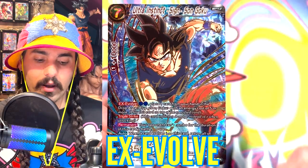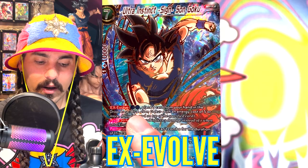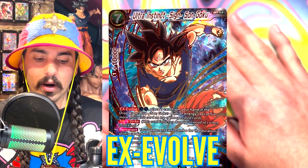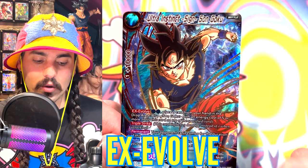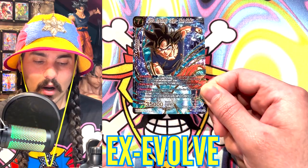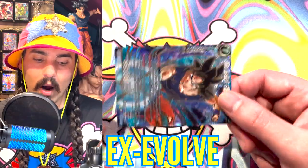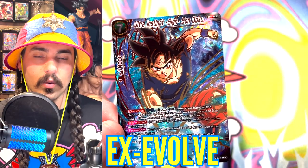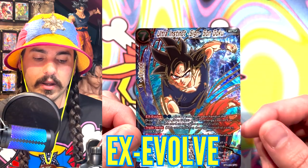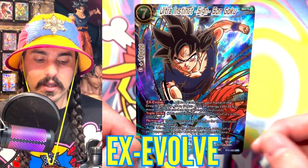Ex Evolve happens when you have a card in play that's specified. In this case the specified card is a blue Son Goku with an energy cost of five or more. If you have that in play, you can pay two energy, choose one card in your hand and put it in the drop area, then Ex Evolve this card on top of that card. If the card is in rest mode, the card evolving onto it will be played in rest mode unless the card specifies otherwise. Not all cards require you to drop cards to Ex Evolve — some do it for free, some for one energy, some for five. The idea is you have a target in play and play the card on top by paying the energy cost and meeting the requirements stated after Ex Evolve.